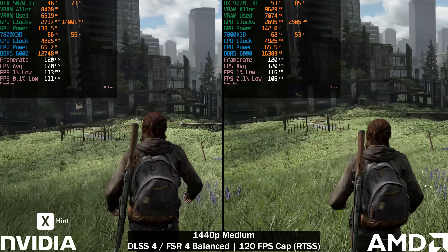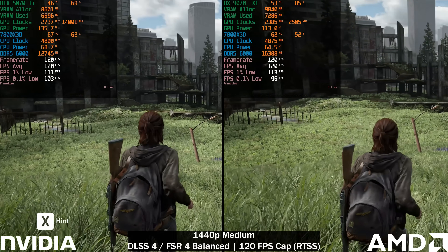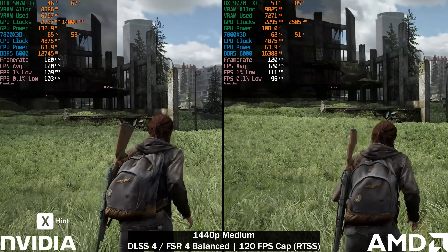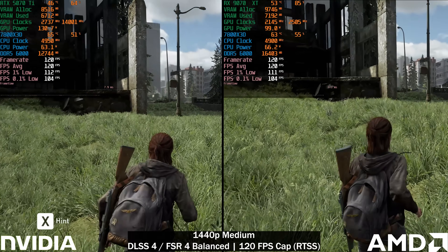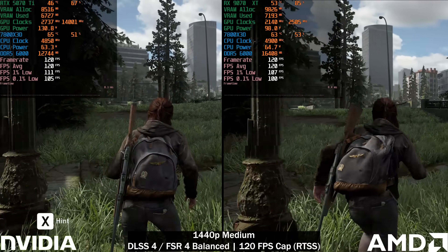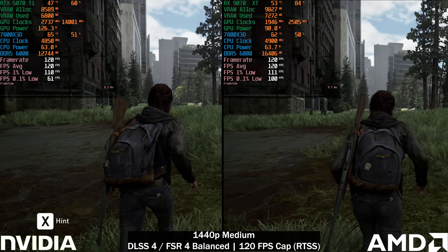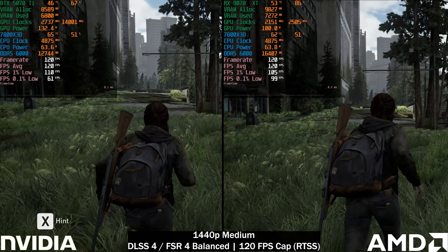At 120fps, the 9070 XT actually draws more power than the 5070 Ti at the start, but as we move further into the scene the 9070 XT is again around 30 watts more efficient. Both are doing 120fps, so it's a direct correlation to efficiency. The frame time lows are also slightly better on the 9070 XT, although there's just a slight stutter on the 5070 Ti from time to time — nothing too concerning.